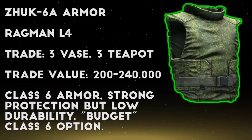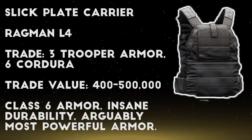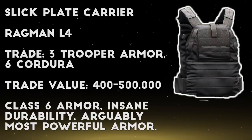Finally, we have two expensive barter trades for really powerful armor. Starting with the Zhuk 6A in exchange for 3 antique vases and 3 teapots - this works out to around 200 to 240 thousand rubles, but it lets you get one of the few class 6 vests in the game at full condition. Next, we have the Slick Plate Carrier in exchange for 3 trooper armors and 6 cordura fabric. This is a ridiculously expensive trade coming out to over 400 thousand rubles, but the armor itself sells for around 500k on the market because it's widely seen as the best armor in the game. Personally, I only use this trade after I've looted some trooper armor from raiders or players, transforming them into a Slick armor. However, if you really need to be the king of the meta, this trade is one of the ways that you can grab a full durability Slick.